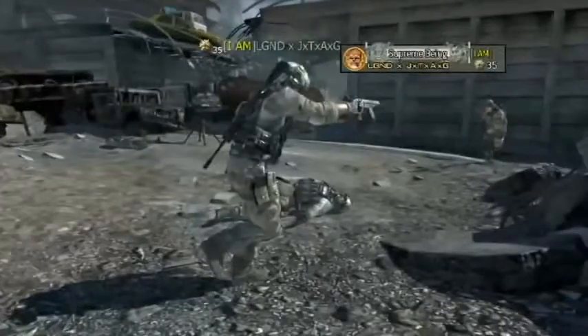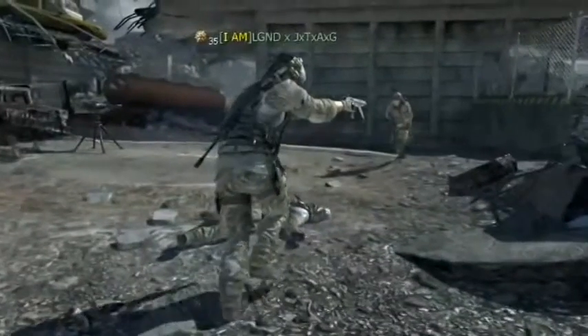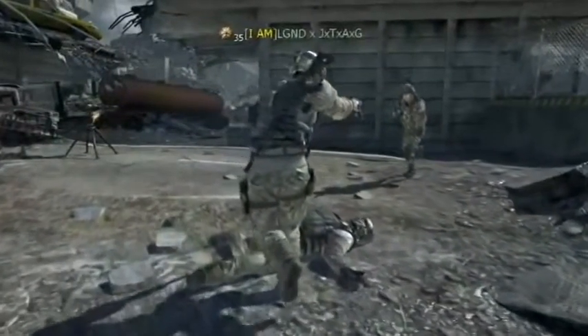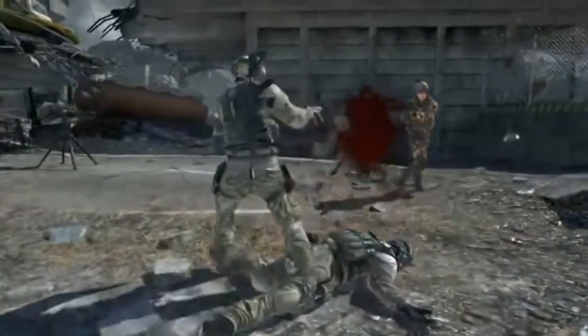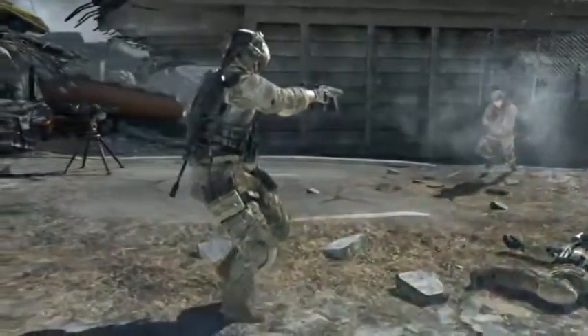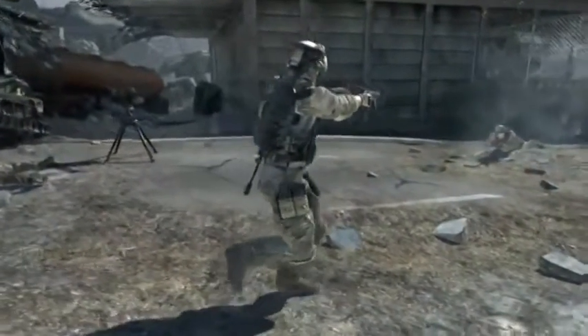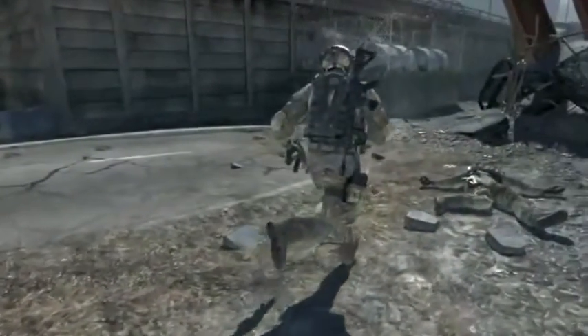The next one's gonna be me on Interchange with some dual scorpions. I come face to face with this guy and decided to just run up and knife him. The first thing I'm gonna do is jump to the left because he's trying to drop shot me. As you can see, I'm backing up, here comes the drop shot, and I move to the left. Now I start going back to the right and jumping at the same time to go over his bullets, and I do the same thing back to the left. Then I just walk up and knife him.